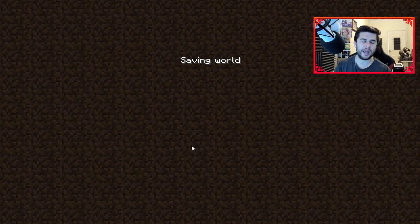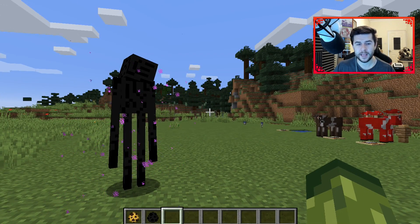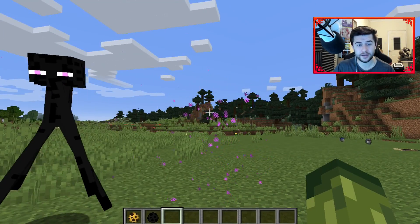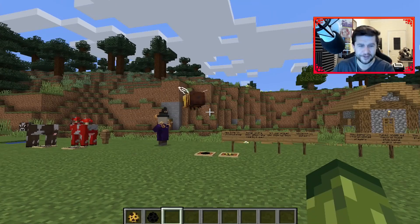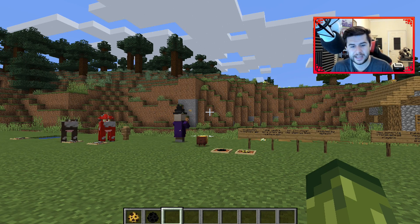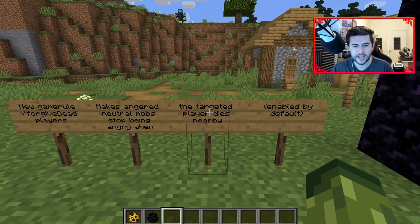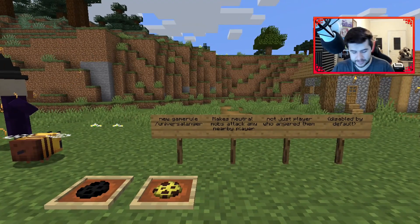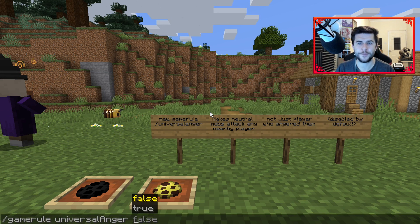Previously with mobs like Endermen, if you looked one in the eyes and it became angry, you could save and quit, and when you returned to the world the Enderman would no longer be angry at you. That is now treated as a bug and is addressed — when you come back in, the Enderman is still angry. Similarly with bees: if you attack a bee and it kills you, it will still be angry at you. The Forgive Dead Players rule relates to this — when the targeted player dies, that resets the mob's anger, like starting fresh.